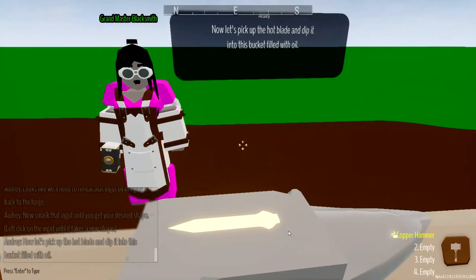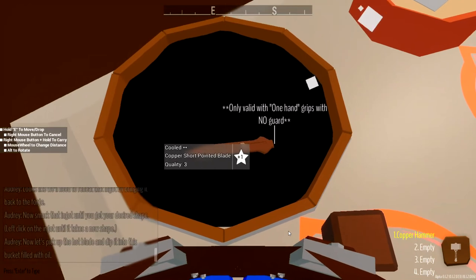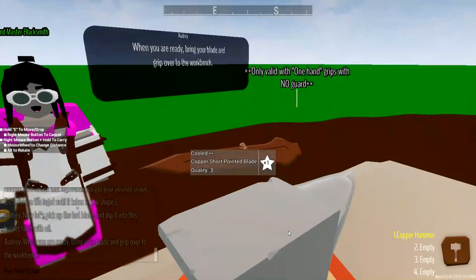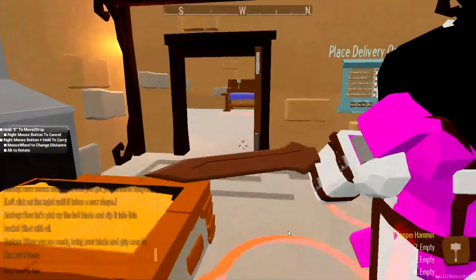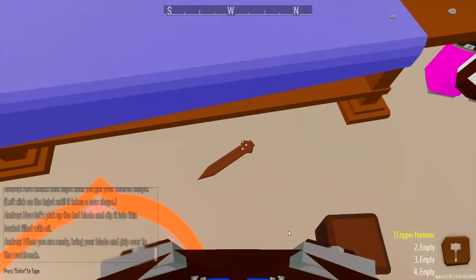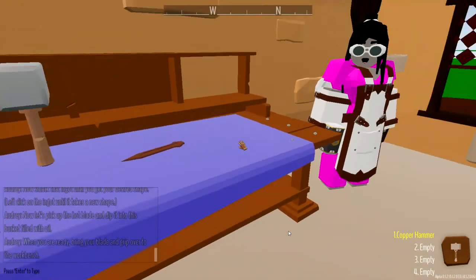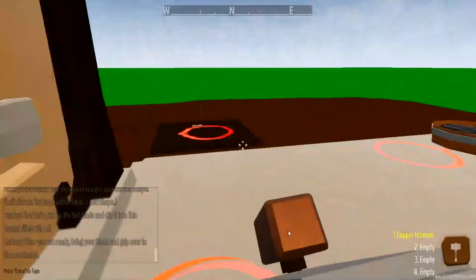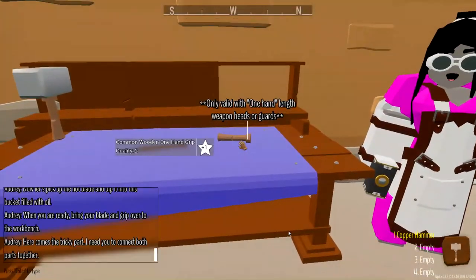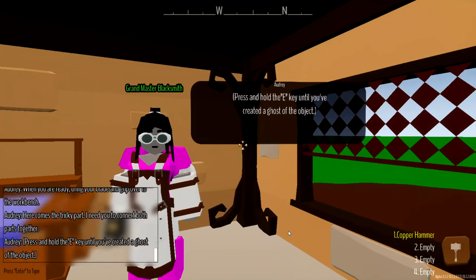And dip it into the bucket filled with oil. So let's pick this up. If you use your mouse wheel, you can kind of change the distance the blade is from you. When you're ready, bring your blade and the guard back inside. All right, Audrey, we can do that. We're going to carry this back all the way to this table here. Blue circle is going to tell you where it's going to land. Shift to run - another good thing to know. Let's grab this grip here and come back on in so we can make this blade.